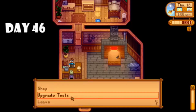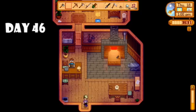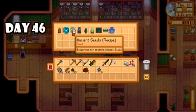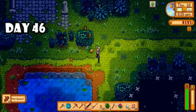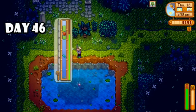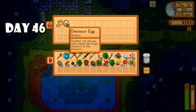Day forty-four was just more fishing and foraging. I did hit level five fishing and chose the trapper profession. Day forty-five — chicken saga continues, I forgot to pet them again. They were fed but I decided enough is enough, so I made a chicken path so I could clearly see it when watering my crops and not forget. Day forty-six was so eventful — I woke up and saw the forecast was rain, so I dropped off my watering can to get that upgraded. I found an ancient seed so I donated that to the museum and got the recipe for ancient seeds.